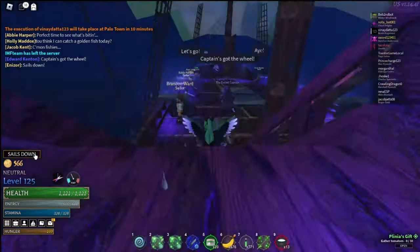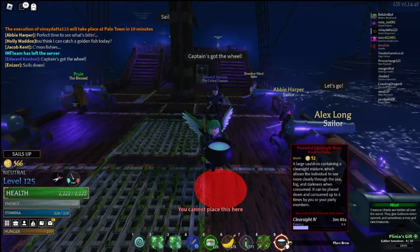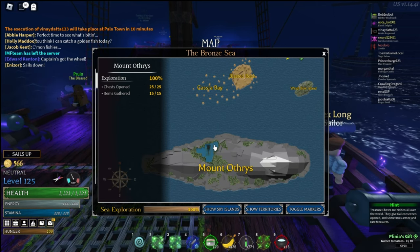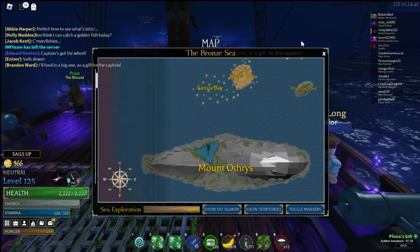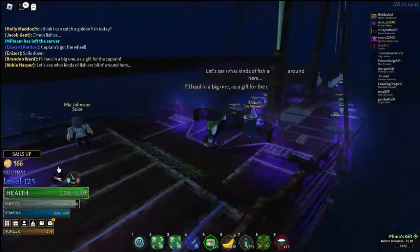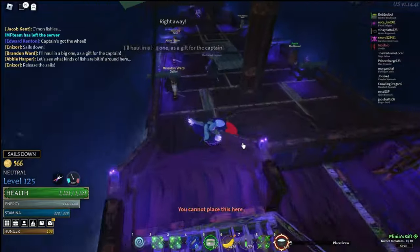First thing you're gonna need is one of these — a Clear Sight 4 pot. If you don't know how to get one of these, you need clear stones, which you can get if you go to the dark cave over here at Mount Orthys and just break the stalagmites and stalactites. They'll just pop into your inventory — beam them, hammer them with a giant hammer, punch them, I don't care. Point is, you need one of these.